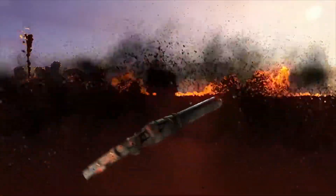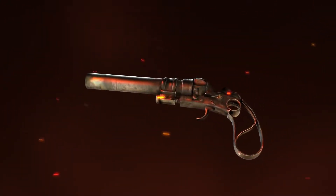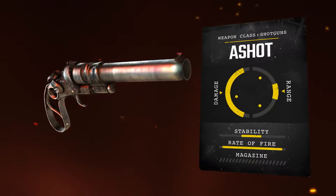In its most basic form, the Ashot is a compact, single-shot, Metro-made shotgun that packs a punch but is slow to reload. It can get you out of a tough spot if used when your primary weapon is out of ammo or when you need to quickly eliminate a mutant.